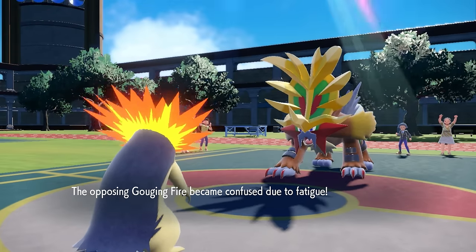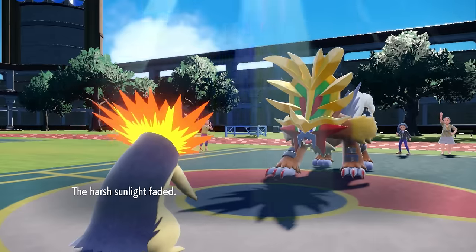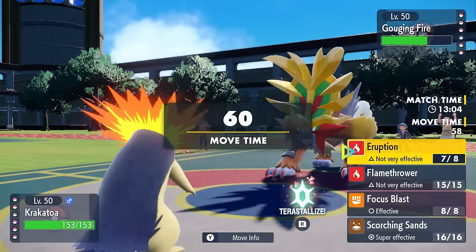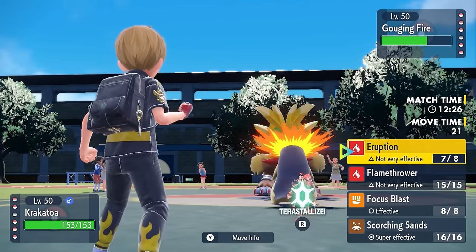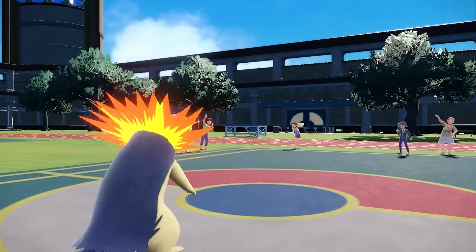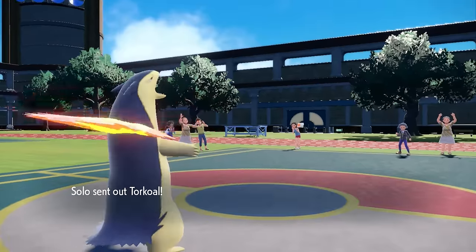We're feeling good right now, especially with the Sun boost, but then the Sun goes away, so at least I got that Flash Fire. Now a full power Eruption is going to hit everything for some really good damage once again, and finding opportunities to get the Typhlosion in is going to be one of the ways that I can pull this game around. Against a scary team like this, it's not easy.